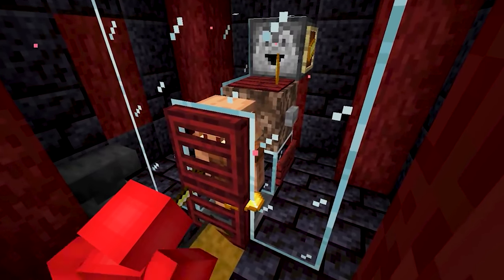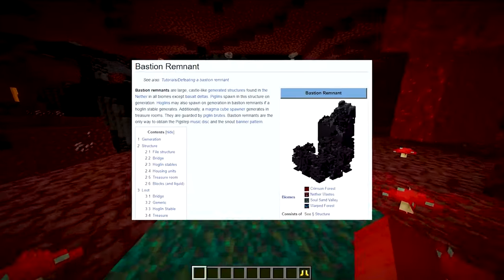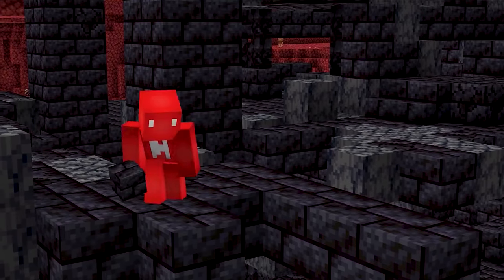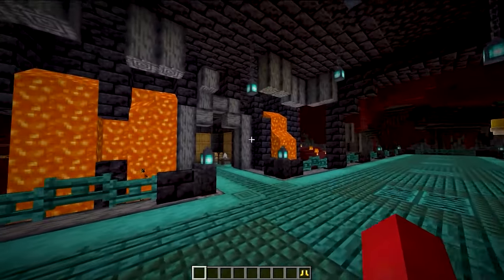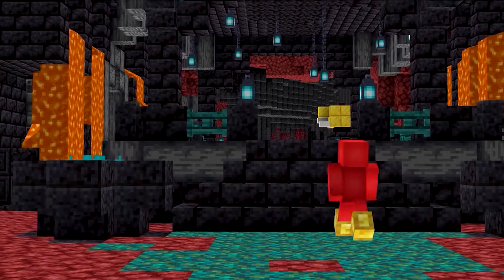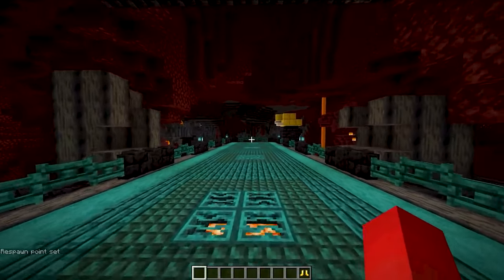Frankly, the hardest part might just be trapping the piglin used for it. But if you're looking for a steady stream of piglins for your trades, then how about going to a bastion remnant? Now, admittedly, these things do look a little worse for wear. So how about actually refurbishing one of these bastion remnants when you conquer it? By sprucing up the place with some of the new wood types introduced in the nether update, you can make a really cool base out of one of these things.